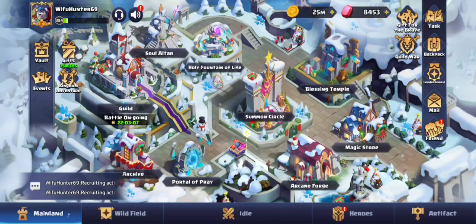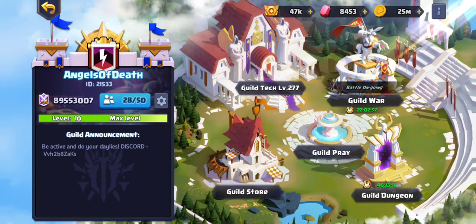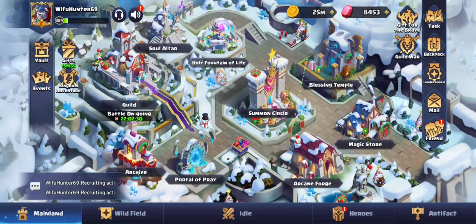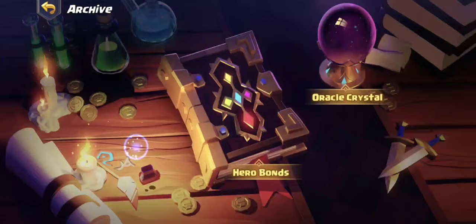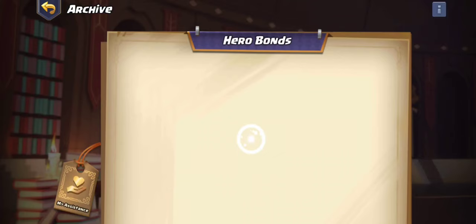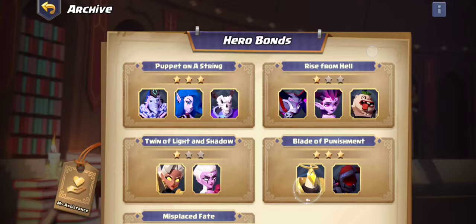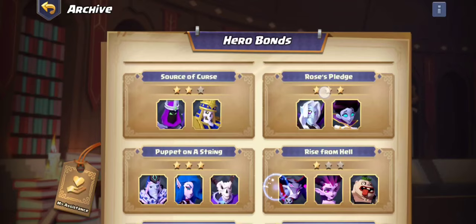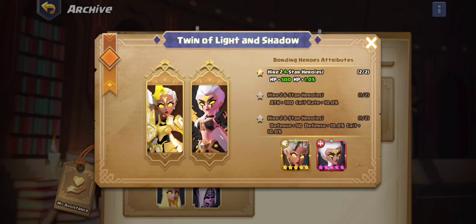An important system to unlock is the guild tech. I don't remember the exact level it unlocks at, but you can get it within a week if you're playing every day. When starting off, base your decisions on this system. Eventually you want to go to the Oracle and get your hero bonds — get friends and get the heroes you need to activate the buffs, because these buffs are enormous.